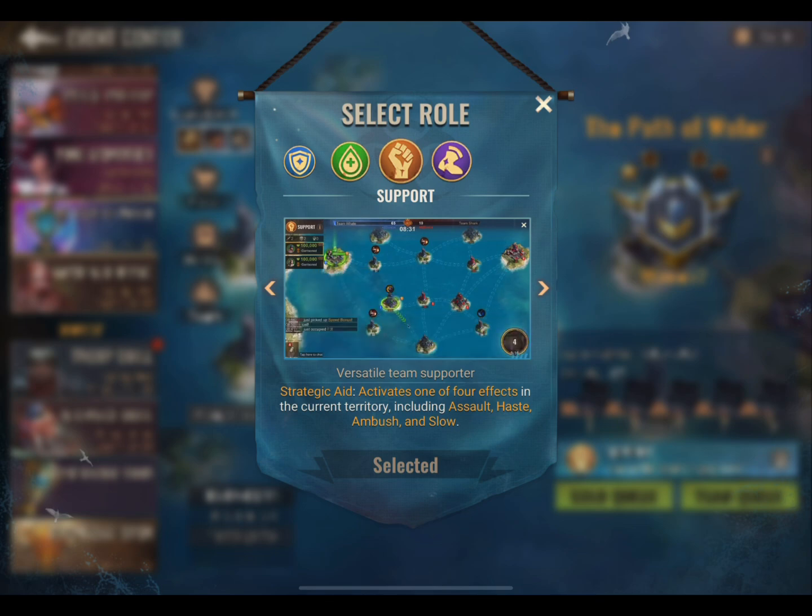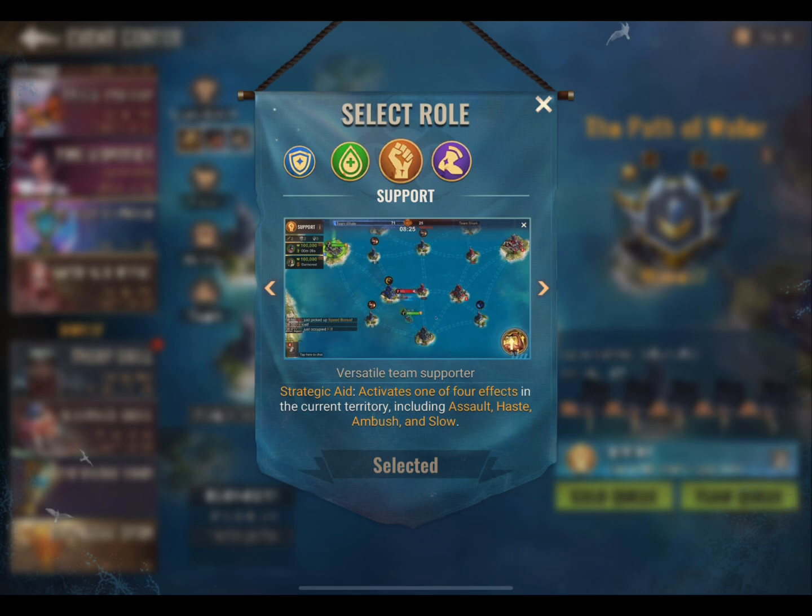The next role is Support. This role is predominantly used to bomb much stronger players without having to fight them. You have 4 chances to use it during each match, with a cooldown period in between each use.